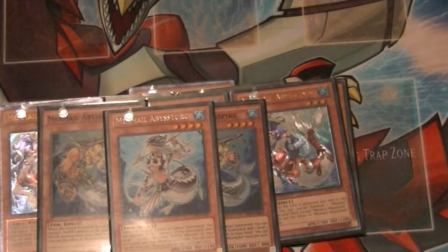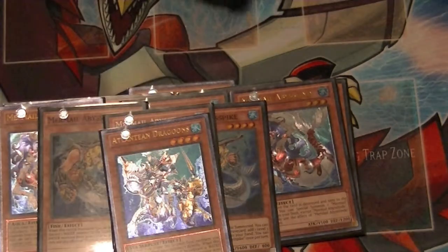1 Abyssturge — when this card is normal or special summoned, you can discard a water monster to add a level 3 or lower water monster from your graveyard back to your hand. Use the effect once per turn. That does it for the Mermail section.